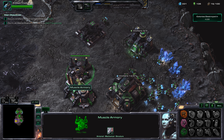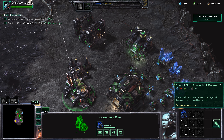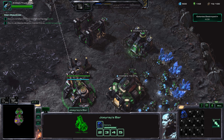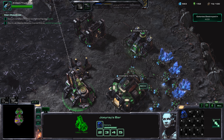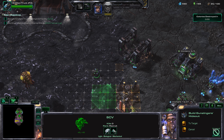Essentially, the Bye-Bye-Bye Muscle Strategy is where you get all three of the muscle outlaws: Blaze, Cannonball, and Rattlesnake. Then you get Tychus of course, and we're also going to throw in Sirius. We're going to get all of their upgrades before anything else, including the ultimate upgrades — we're not even going to get Medivac pads first. Just the Outlaw upgrades.